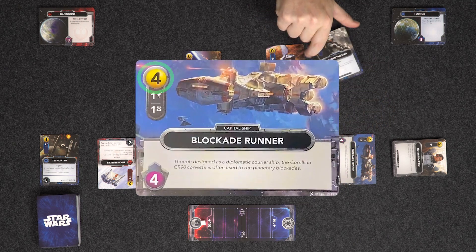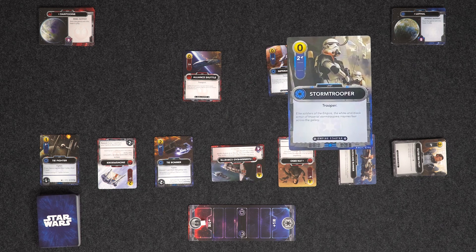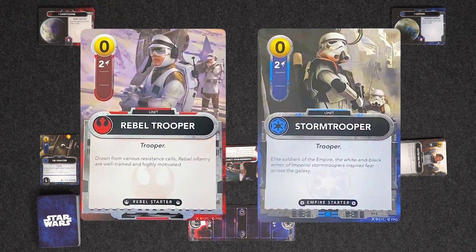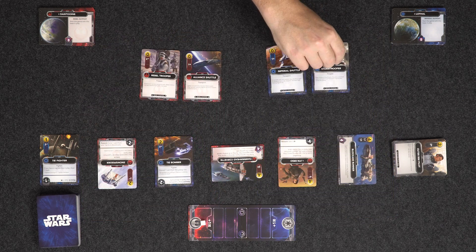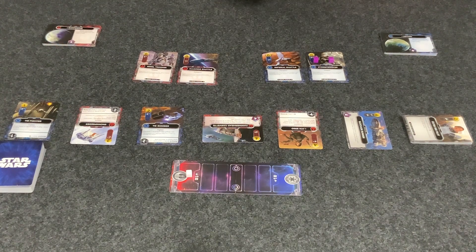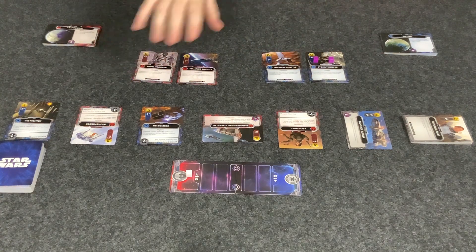We also have, say, the Storm Trooper — and the Rebel Trooper for the Rebels — and they give two attack. Attack uses these purple cubes, and they're used to attack our enemy base or any capital ships they have in play. Or they can be used to bounty hunt or scavenge.